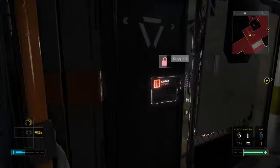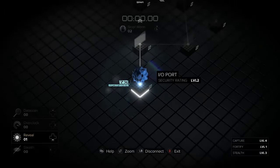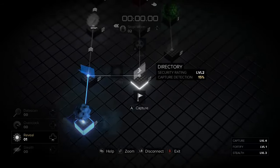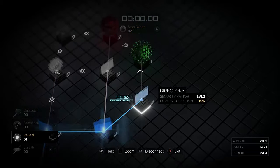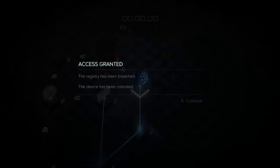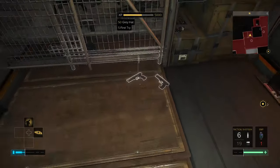First I'm going to hack into here. I've got a bunch of hacking augmentations which makes it quite easy for me. If you haven't got them it could be a bit harder. If you've got any Praxis points, I recommend upgrading your hacking skills because they make it a lot easier to get into secret places and get extra guns and ammo.